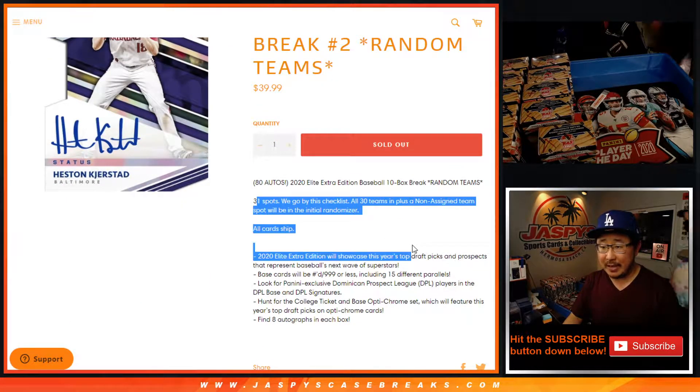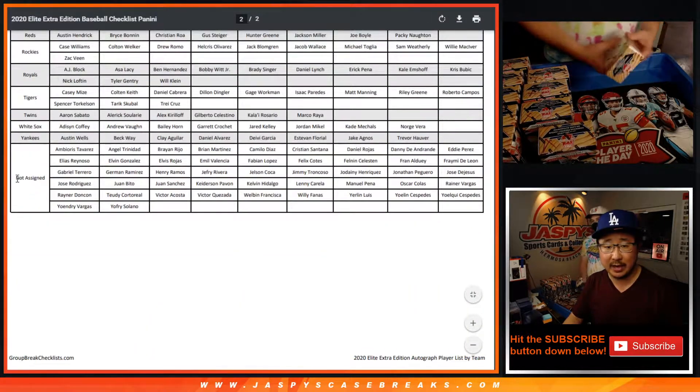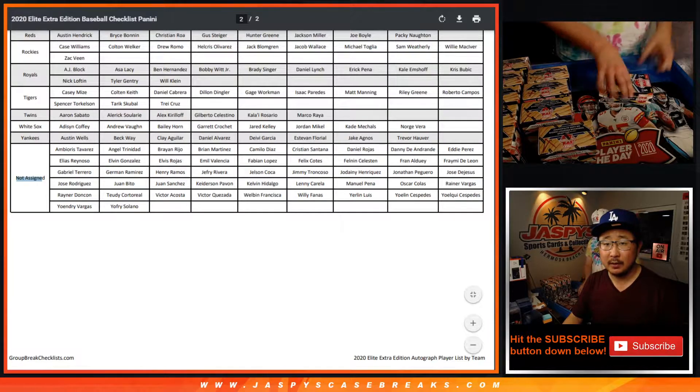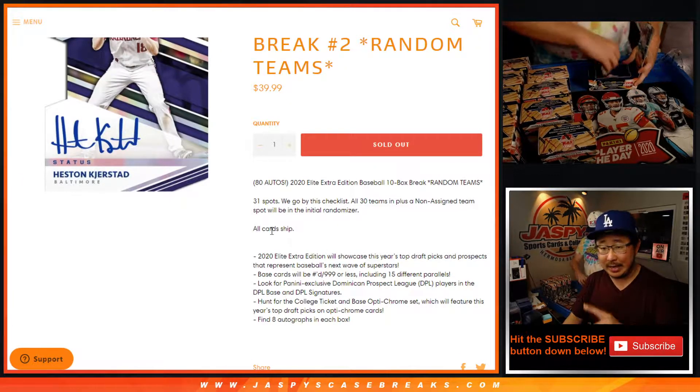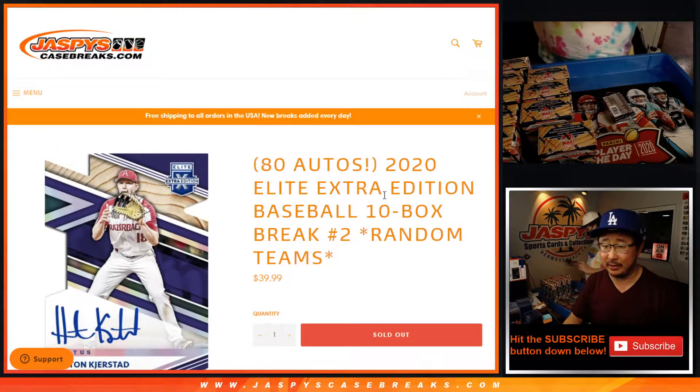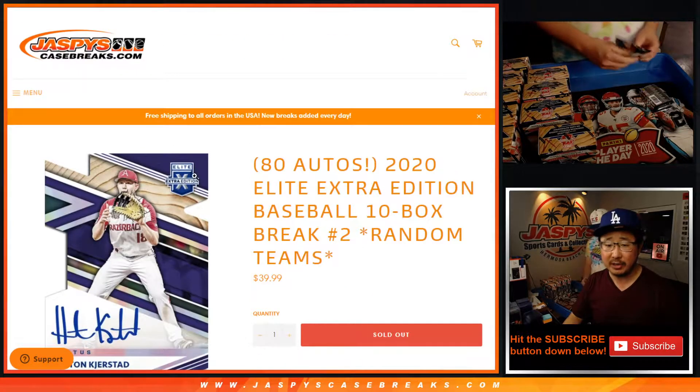We have 31 spots because there's a not-assigned team slot. If you look at the group break checklist right here, you'll see the not-assigned spot. That link is in the chat as well and in the item description. All cards ship — ton of autographs in here, about eight autos per box for a total of 80, mostly prospects.